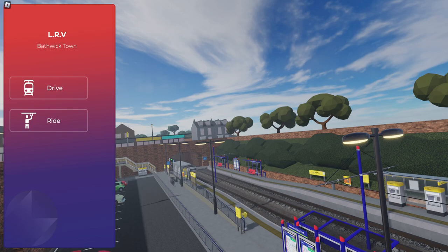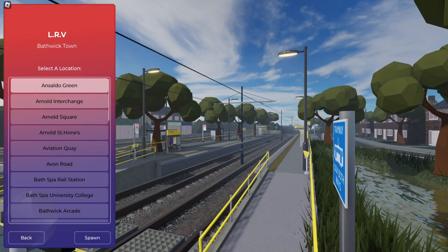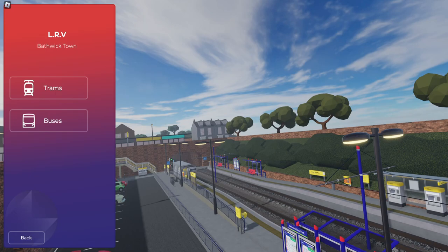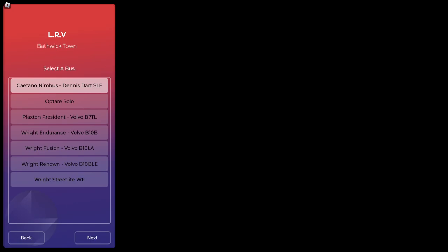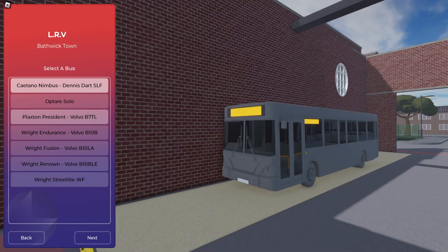This just kind of popped up on my recommendations tab. So we have two options here: ride and drive. Let's click on ride. I guess you could possibly ride a tram or a bus, but we want to do all the driving today. So you have a tram and a bus. We're going to start with bus. Hopefully we might be able to get both fit in one video, who knows.